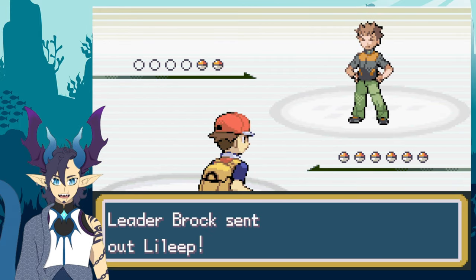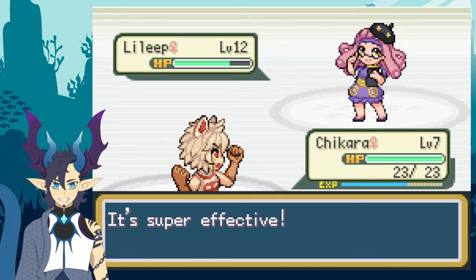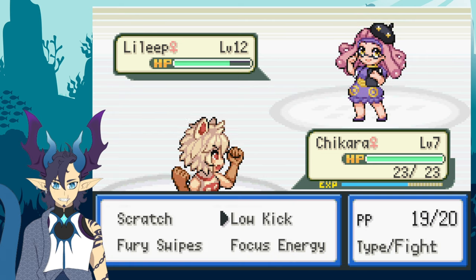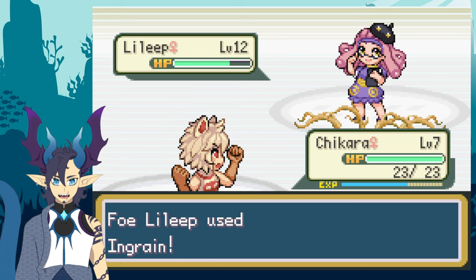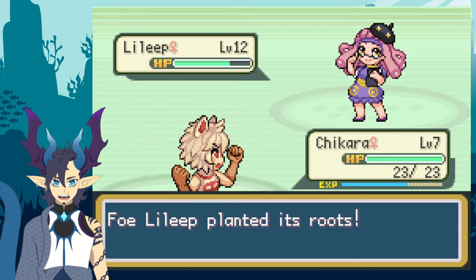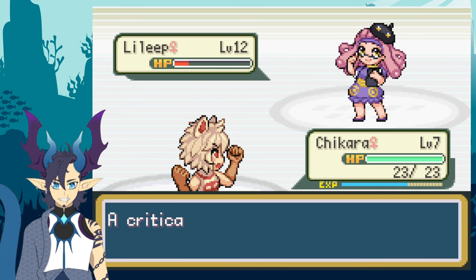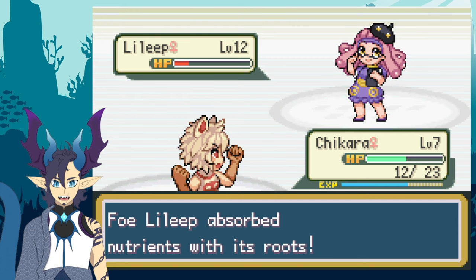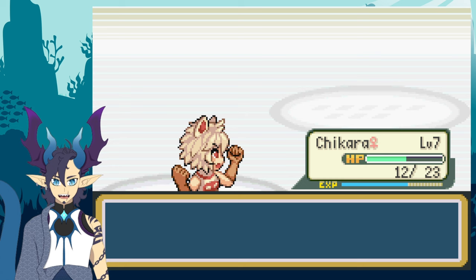Brock should be a breeze — I have three Pokemon good against his types. He doesn't have the same Pokemon as the original game. Lillip looks so cute! I use Low Kick on Lillip — it's rock-grass type and very chonky. I use Focus Energy and hope for a critical hit with Low Kick. I do get the crit — let's go! It had Ingrain so it didn't use a Potion. Lillip is out of the way. Chikara levels up to 9.